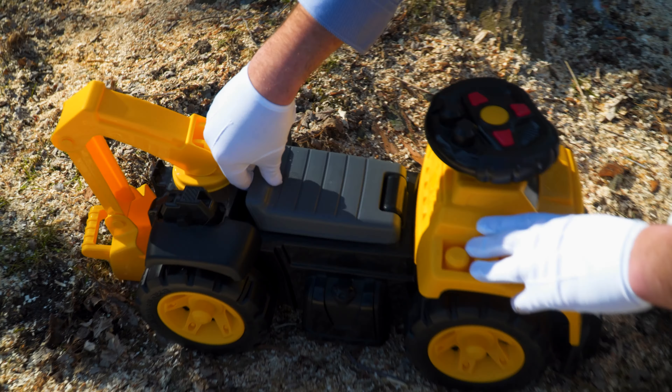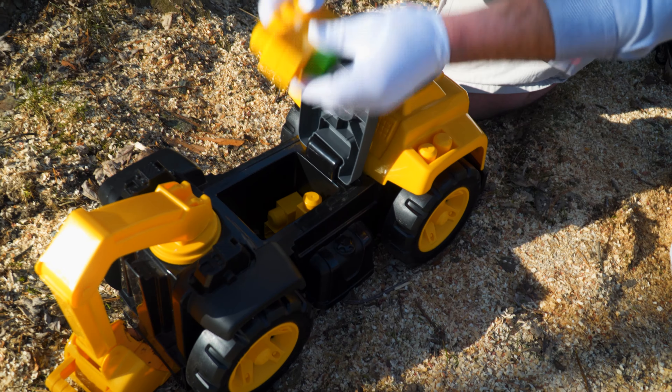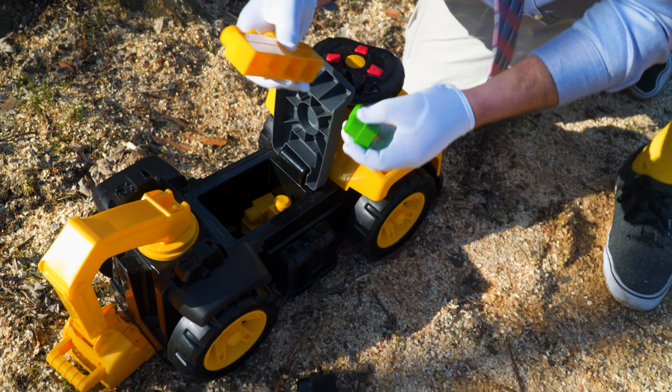Let's see what's inside. I found some blocks! I think these blocks can go on the vehicle, in these spots right here. There's two circles, and two circles on this one. Let's see if it works. Click - right in! You can make a lot of cool stuff with that! Now let's see how it moves. Put the seat down, back and forth. Let's find that big pile of sawdust. Cool!